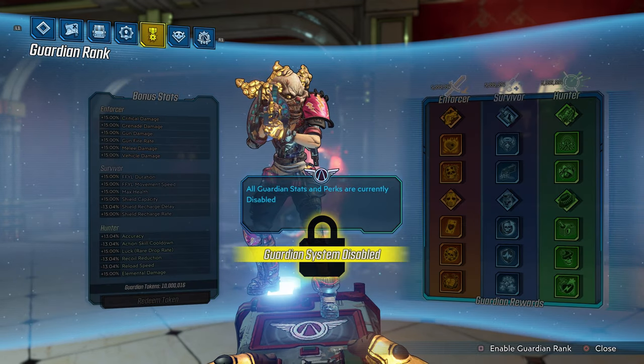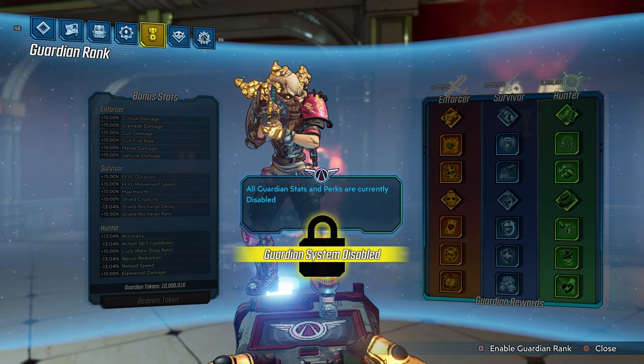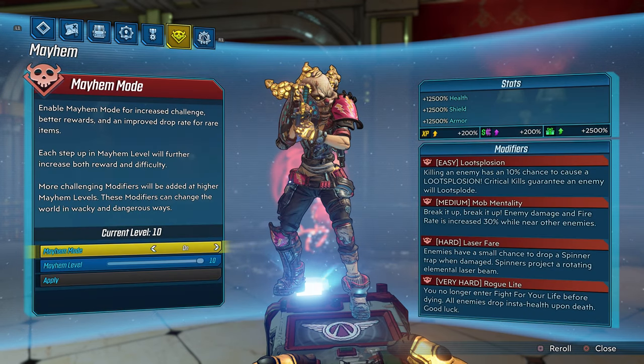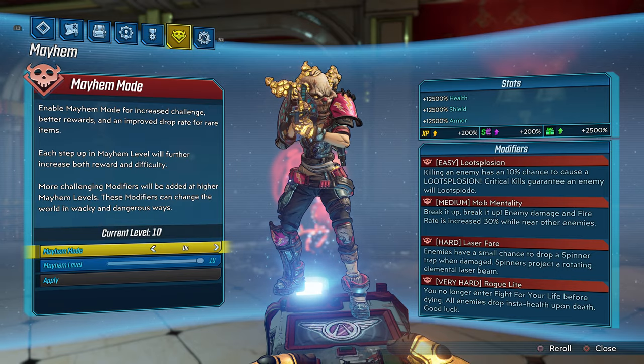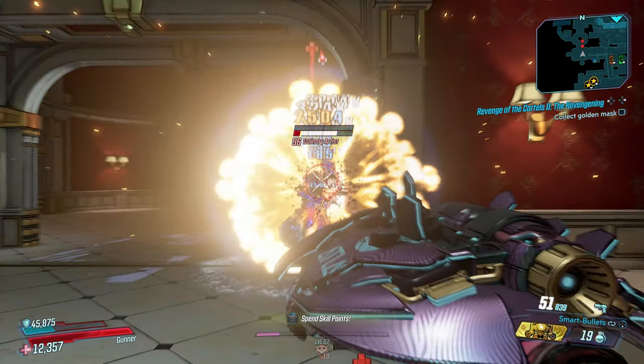I want to have the most fun in this game. I did continue to disable my guardian rank, but you guys should be enabling your guardian rank to have the most fun. Today we are playing on Mayhem 10 and our modifiers are Utseplosion, Mob Mentality, Laser Fear, and Rogue Light. Just so you guys know, we are playing on True Vault Hunter mode.